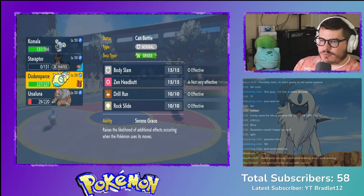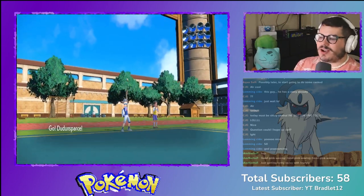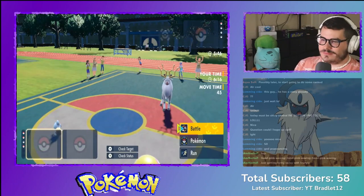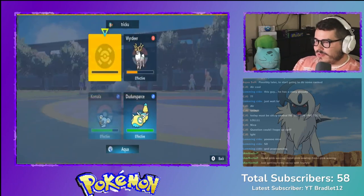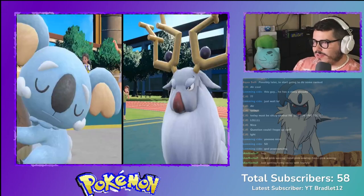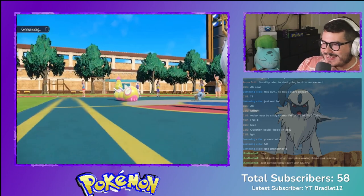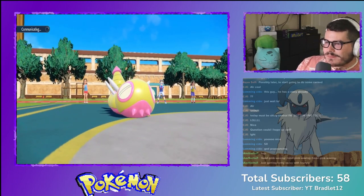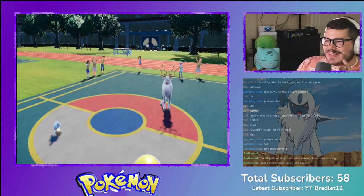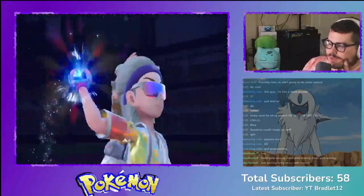Bringing out Dunsparce here — with Serene Grace, obviously. Shiny Dunsparce! But this snow is not nice. Acrobatics and shiny Dunsparce with Rock Slide — oh, that's killing it. Seb pile is about to go sweep-sweep. Did they cancel? They're Terastallizing — I'm okay with that, I'm going to win no matter what so I'm not scared.